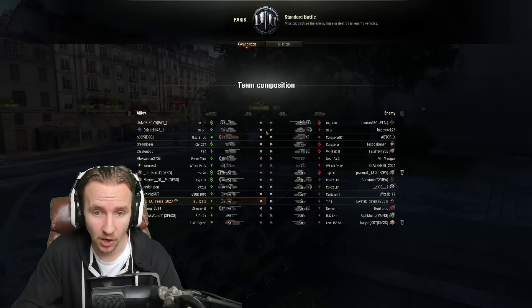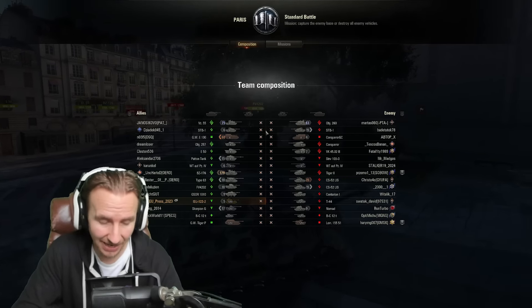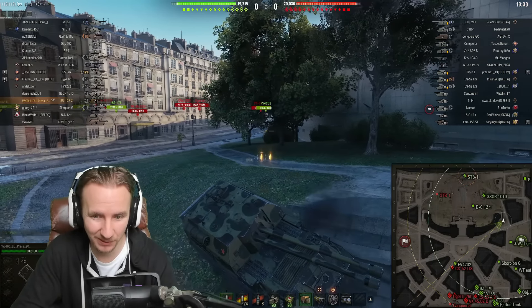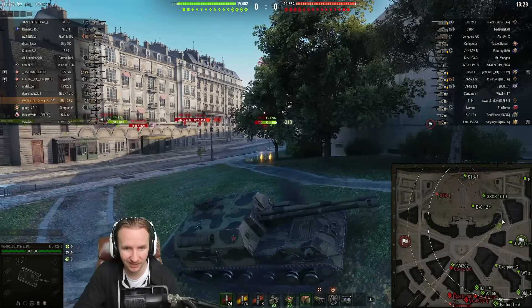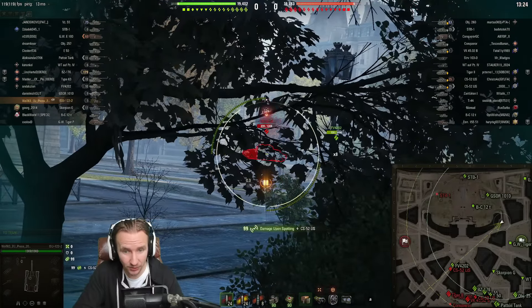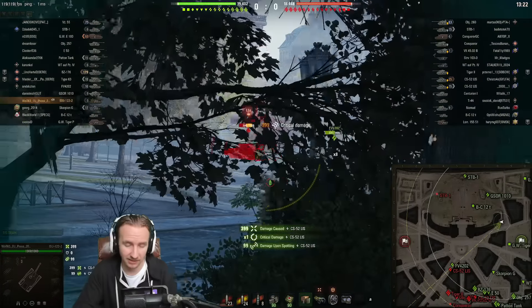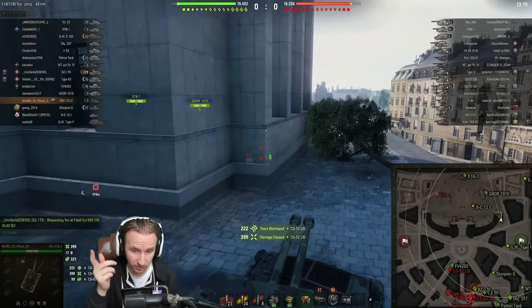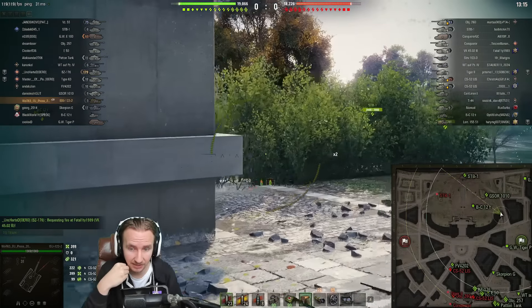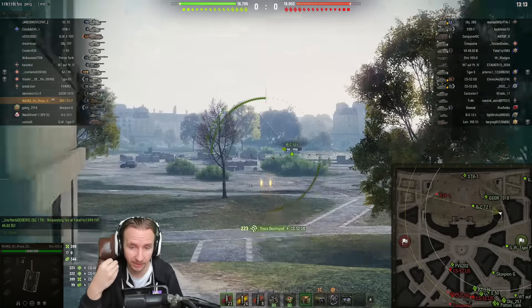Round two: rolling out on Paris in a tier 10 matchup — about as bad as it can get for this vehicle. There's a CS-52 LIS I'm hoping to catch with a double. What you saw me do there — preparing the double, seeing I wasn't going to land it because they were pulling back, then firing a single — is a key skill. For any players about to purchase this tank as their first double-barrel vehicle, there's something crucial you must know.